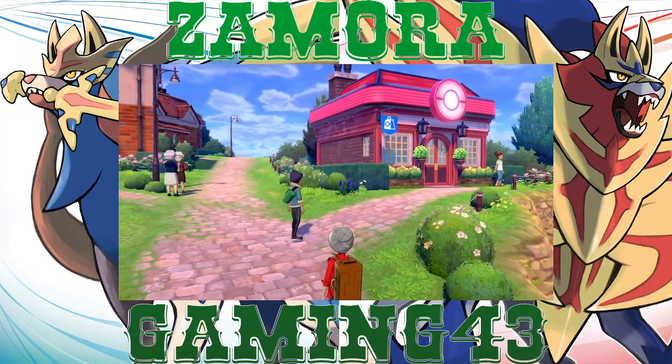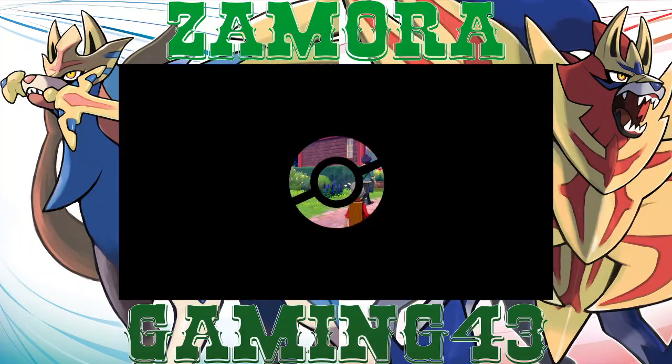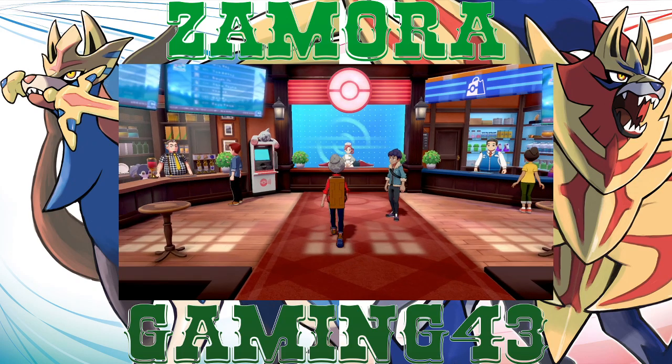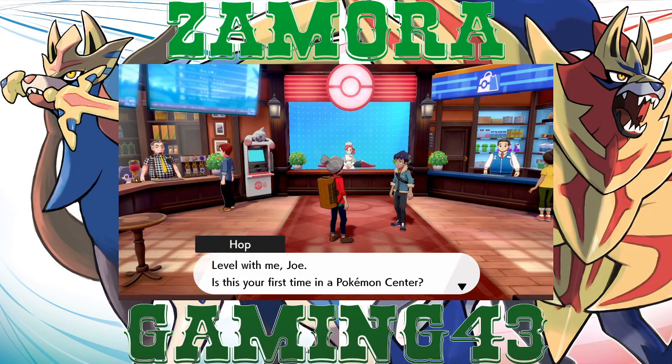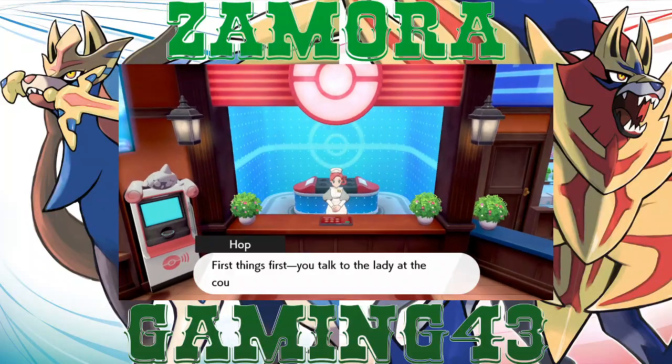And Hop is telling us about how to use a pokemon center when we already know how. Just in case you don't know — you walk inside, you give the Pokeballs to the lady behind the counter and she heals them for you. And for right now you have to use the Rotom PC.